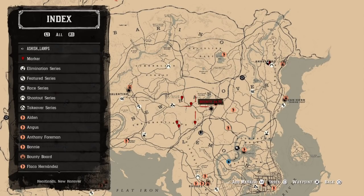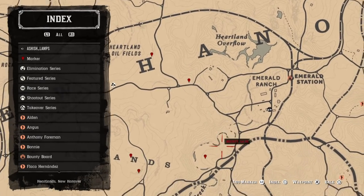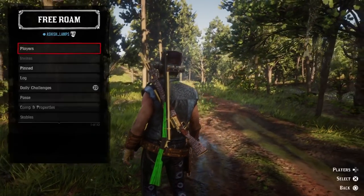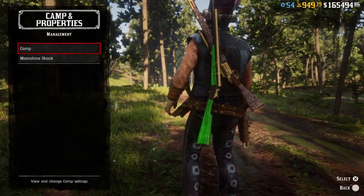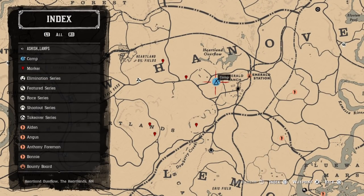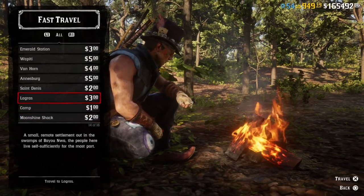The spawn points featured in my last video aren't as good as this location — this one is way faster, way easier, and way more consistent. Set your camp up at the Heartlands anywhere close to Emerald Ranch. If you can get your camp right there, that's a perfect spot. Your camp has to be close to all five markers but not literally at a marker, because if your camp is literally at the marker it will cancel or block the spawn — so make sure there's a little bit of distance.